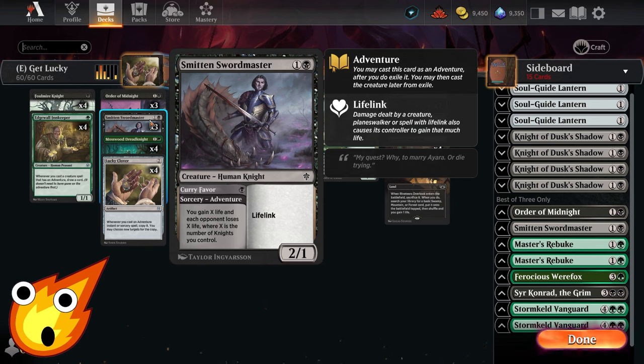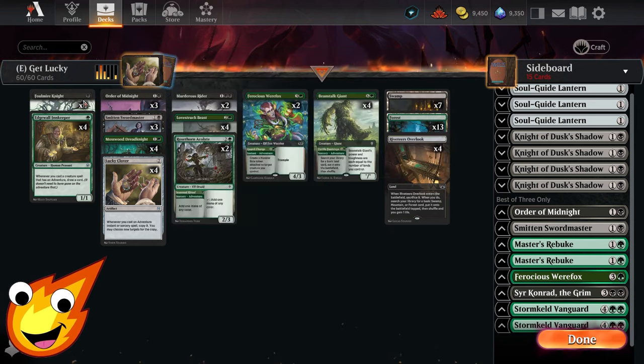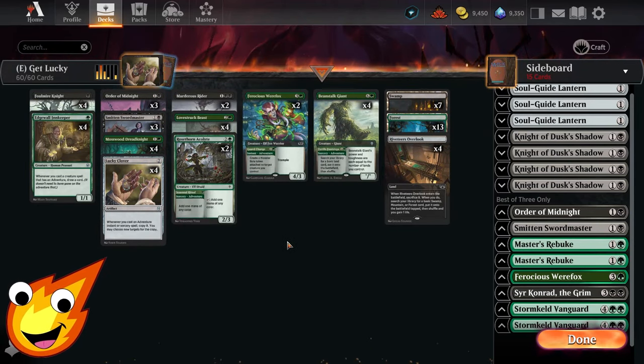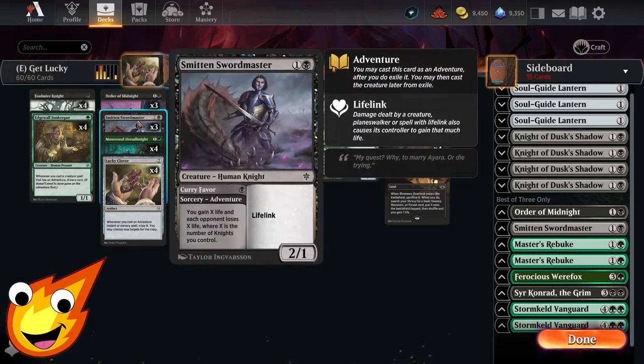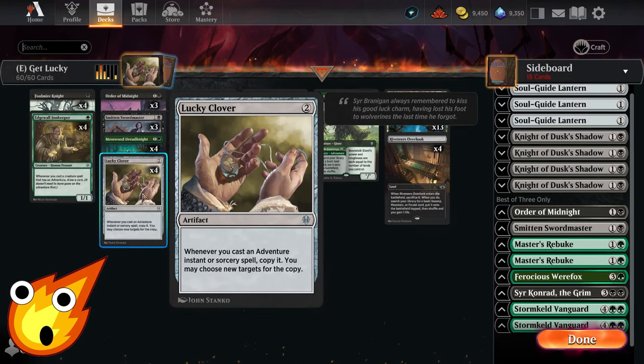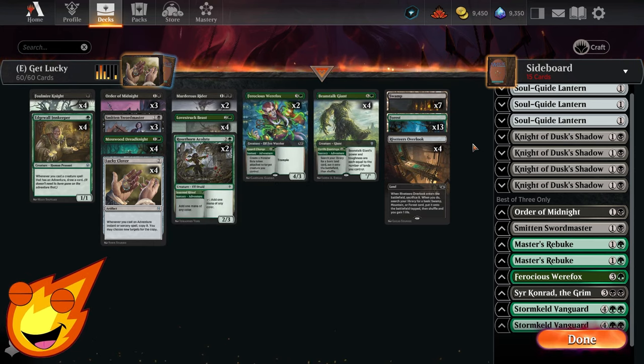Smitten Swordmaster is a 2/1 lifelinker, but on the adventure side for just one mana you can gain X life and each opponent loses X life, where X is the number of Knights you control. While we're not primarily a Knight deck, we do have a decent amount of Knights: Foul Mire Knight, Order of Midnight, Mosswood Dreadknight, and Murderous Rider. The hilarious part is that even with just one copy, Lucky Clover can copy Smitten Swordmaster's adventure, sometimes finishing an opponent out of nowhere.